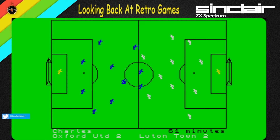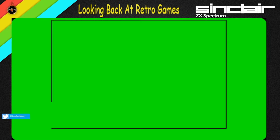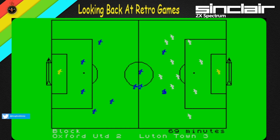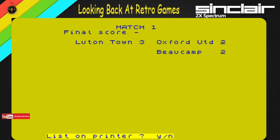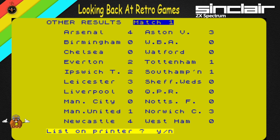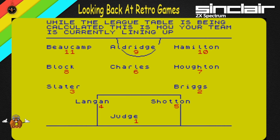And again — oh, didn't take the lead. I have to say this match screen is pretty decent. The match is entertaining. We're on top speed now. League table being calculated — this is how your team is currently lining up. There's a little screen here to keep your mind occupied until the league table is calculated. Of course this is extra speed — so you get 22 sides. This game would go on for quite a long time if you wanted to.